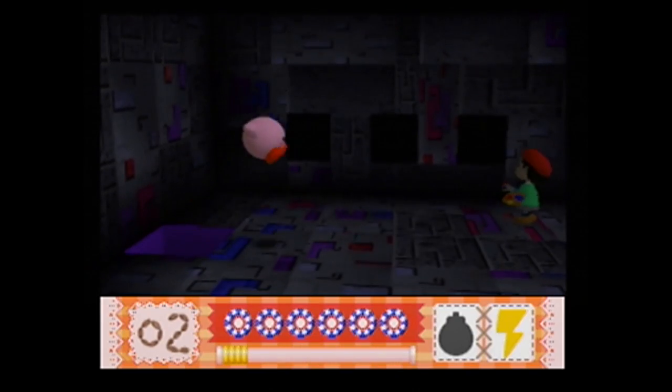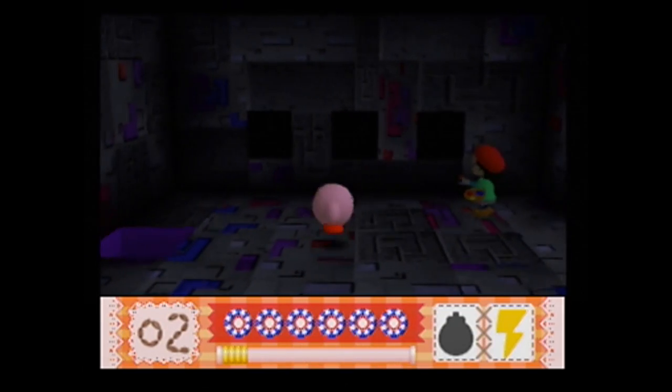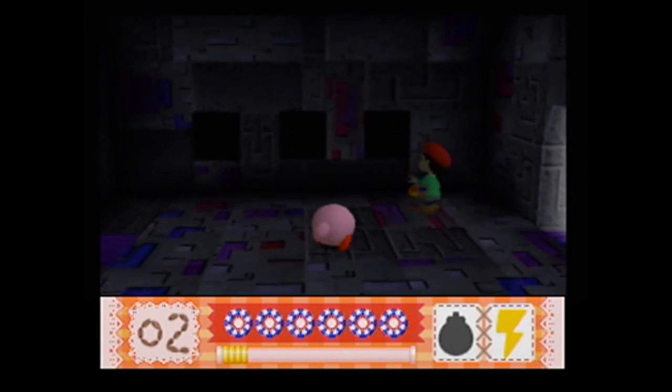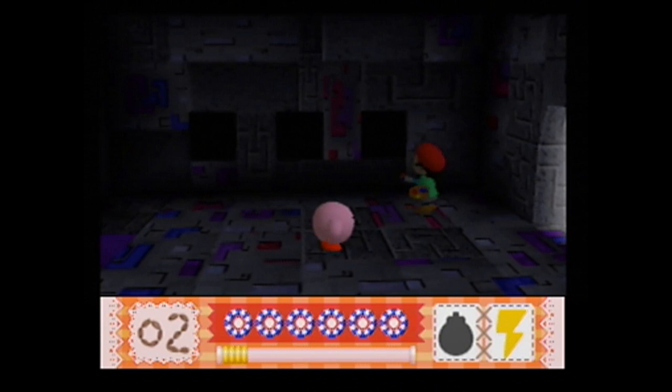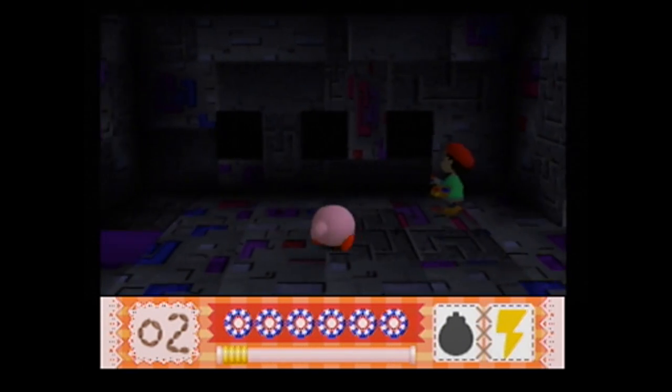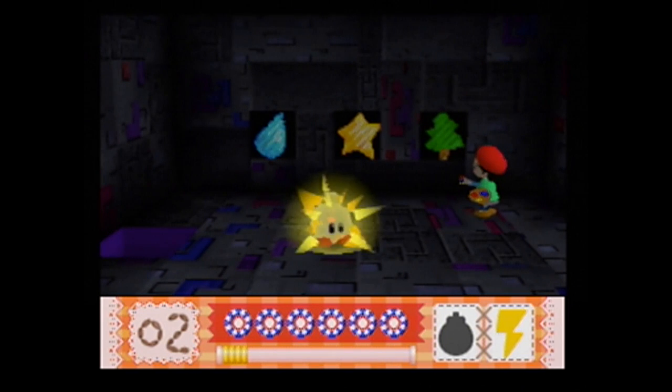If you ask me it's pretty dang useless, but actually I would argue more that it's underutilized. Anyways, you go down there and get the first crystal - unfortunately it's a blue star for me. This is why I say it's underutilized: in this room you have Adeline in the back. She's looking at the wall.